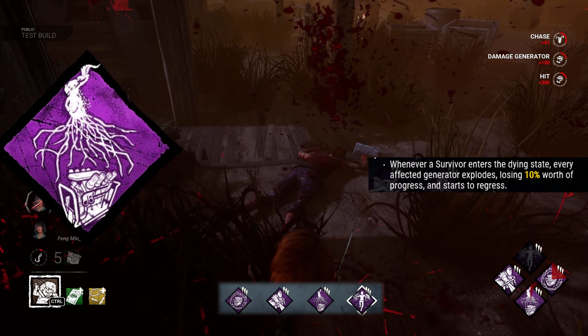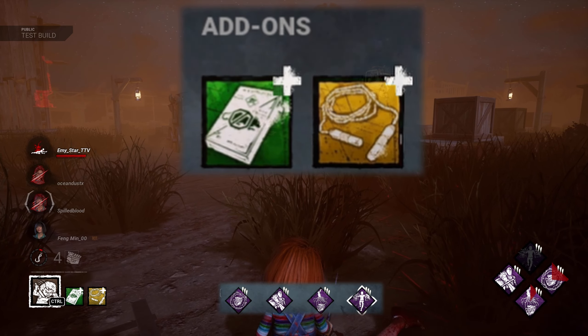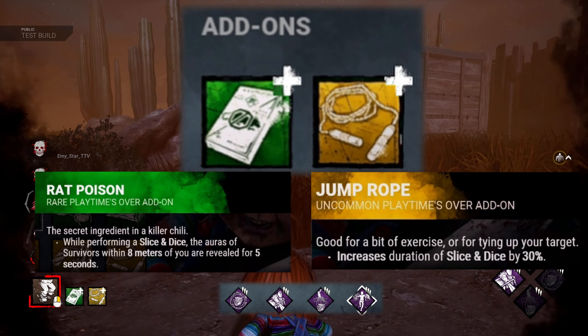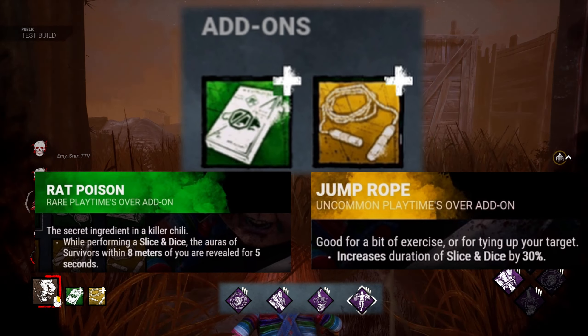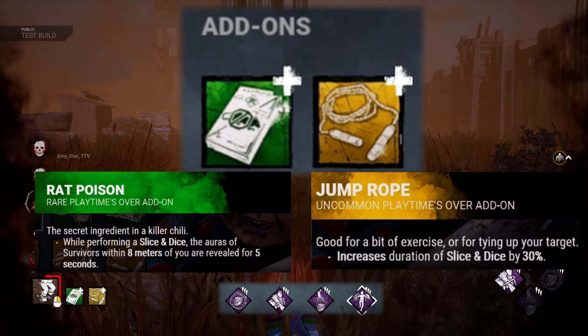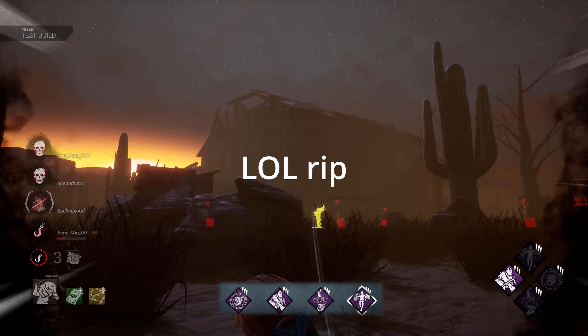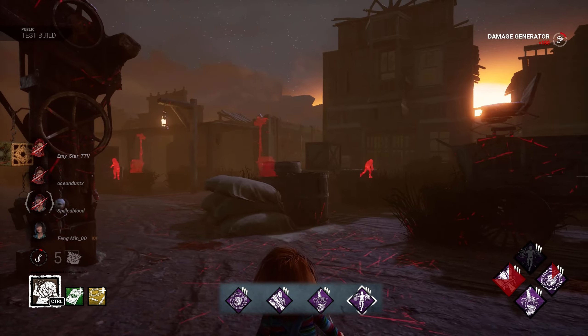On top of that we're applying Eruption, which allows us to break the generator by 10% every time we get a down. For add-ons we're bringing Rat Poison and Jump Rope, granting the ability to see survivors' auras while in Slice and Dice, on top of increasing the duration of the power by 30%. You get a lot of aura reads with this combo.